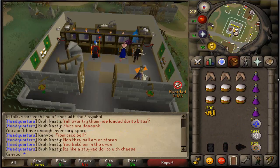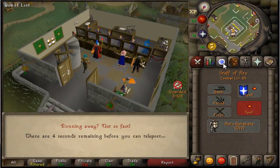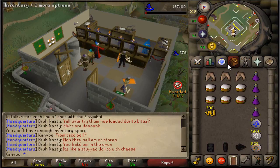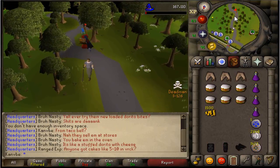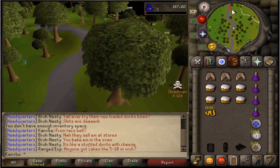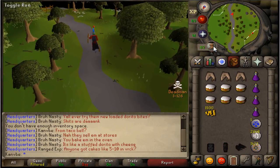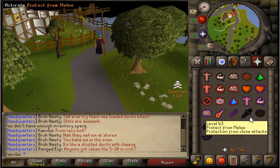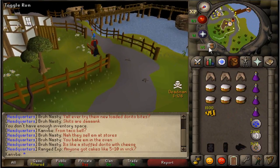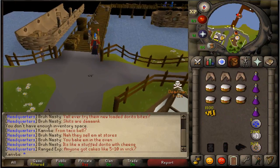Alright, now I think we're good. The reason I'm bringing so many fire strikes is because I'm going to bury the dragon bones — I'm really just going to be staying for either a rune limb drop, a dragon platelegs drop, or a dragon plateskirt drop. That's when I'll book it and bank. Other than that I'm just going to bury the bones, because I don't want to keep making trips back to the bank just for bones when I could use them myself to get my prayer back up. Let's take this charter to Brimhaven.